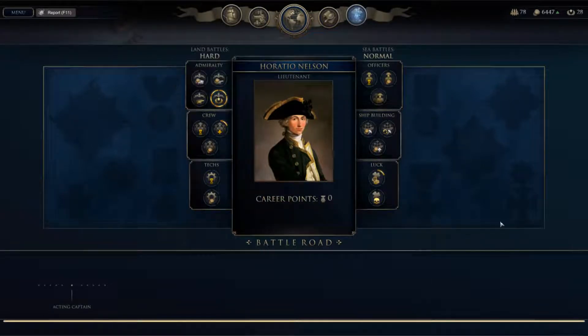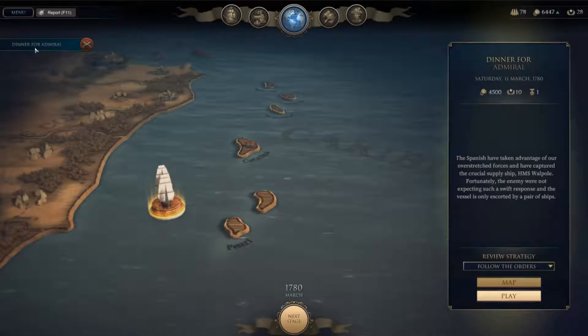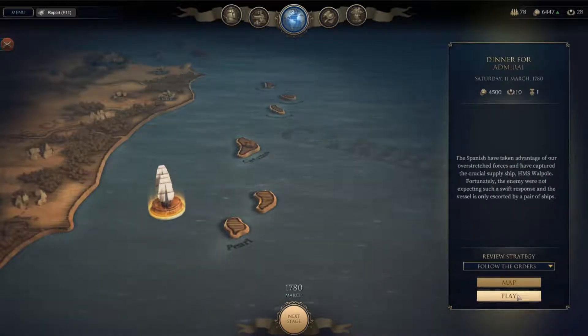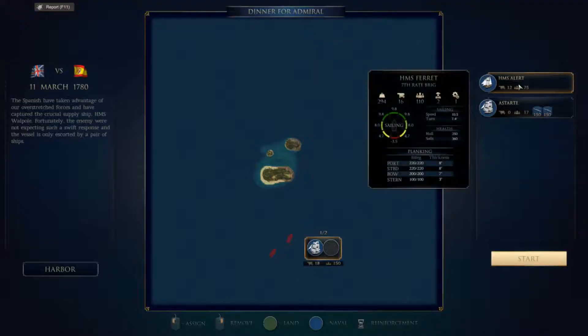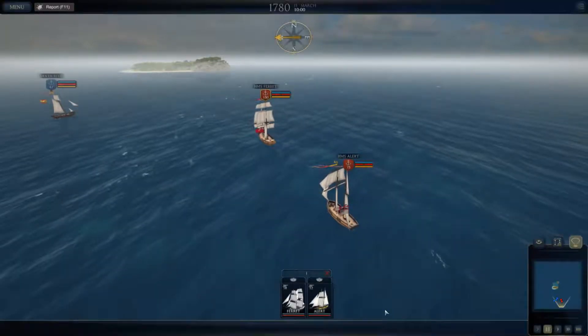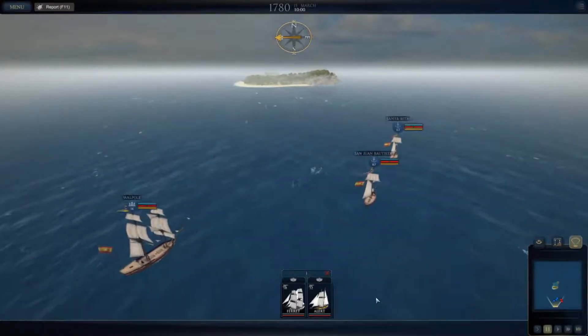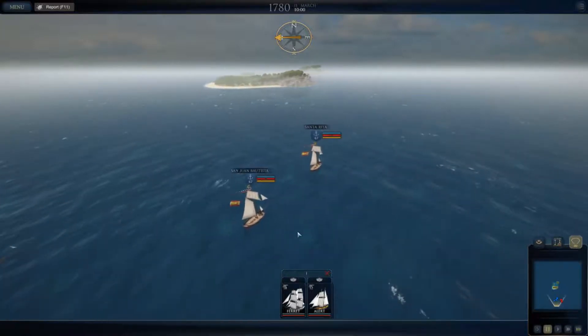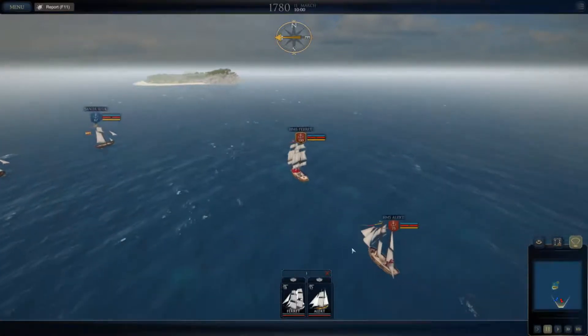Alright, that's what I did. So here we go — we're going to be playing the Dinner for Our Bombs mission, off we go. We're on alert. We have Walpole, San Juan Bautista, and Santa Rita — so three against two.